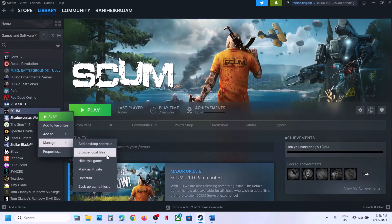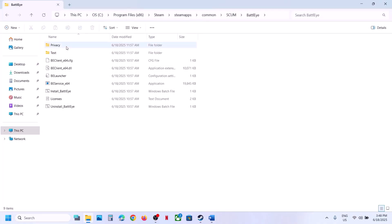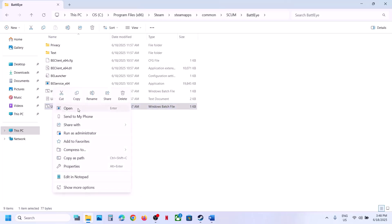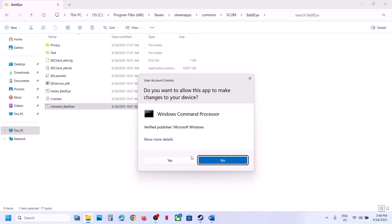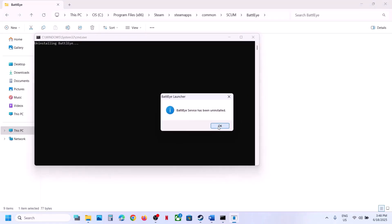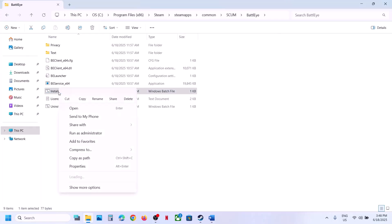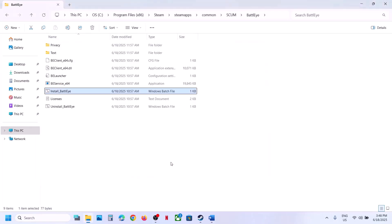The next step is to uninstall and reinstall BattleEye. Right-click on the game, select Manage, then click on Browse Local Files. Open the BattleEye folder — you will see the Uninstall BattleEye option. Right-click on that file and click Run as Administrator. Click Yes to allow, then click OK. Once done, right-click on Install BattleEye, click Run as Administrator, click Yes to allow, and then launch the game.